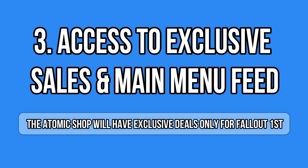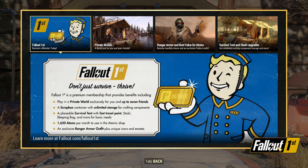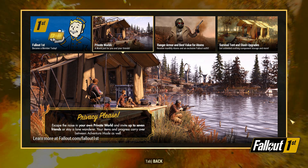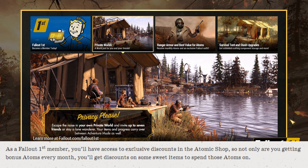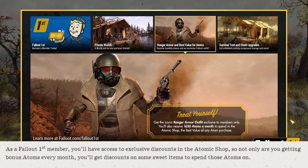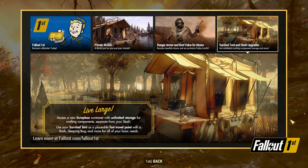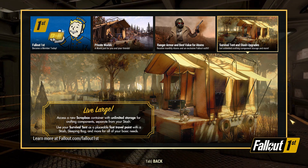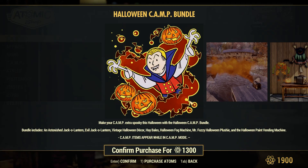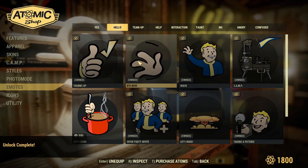Something really noticeable when you log in right now is that you have two feeds: the normal one with news, and a second one exclusive to Fallout 1st members. Right now we don't have much — basically information about the membership features — but in the future they'll likely add exclusive sales there as well, maybe even news only for Fallout 1st members. Keep an eye on the Atomic Shop.